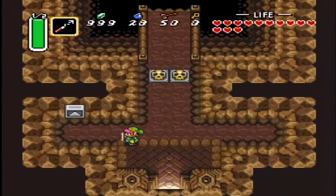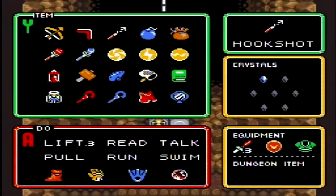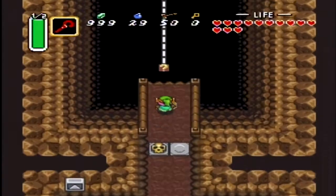Hi there viewers and gamers alike out there, and welcome back for more of Legend of Zelda: A Link to the Past, as we're going to continue our story in progress. Part 11 was Misery Mire, this is part 12 — getting the Mirror Shield!